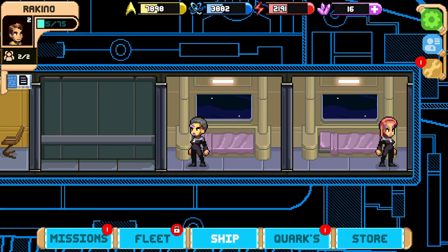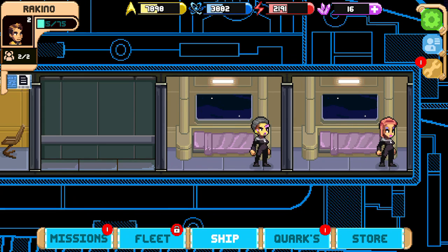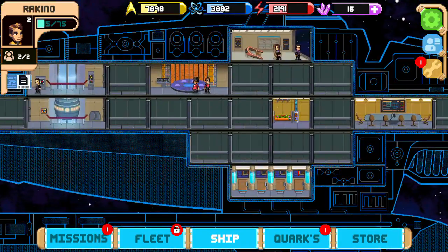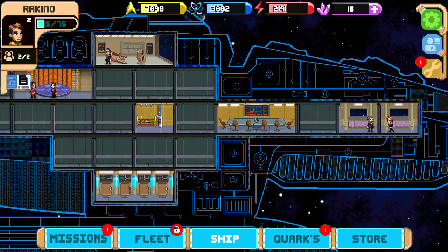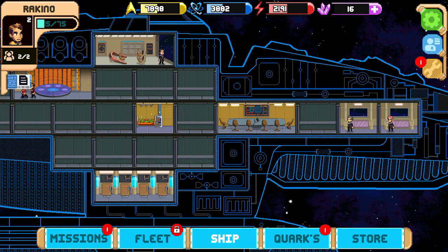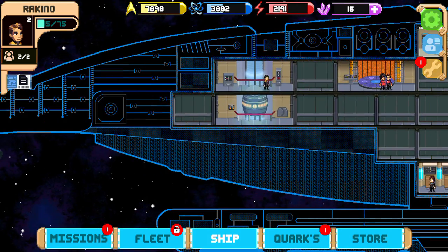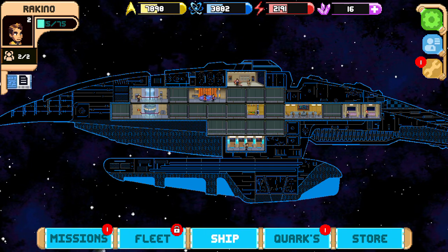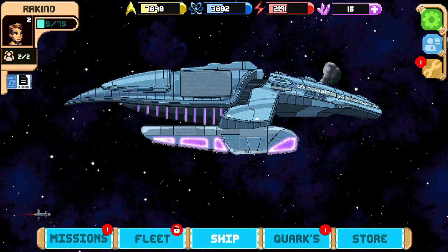Hey everybody, welcome back to another episode of the App Store Game of the Day. Today's App Store Game of the Day is Star Trek Trek Souls 2 — it's pixelated 8-bit gameplay where you have your ship and build rooms to do different things. There's a story that goes along with it. There are a lot of these games out there — there's even a Westworld one. But first, subscribe to my channel so you can get the idea of what every day's App Store Game of the Day is.